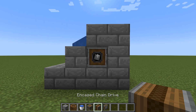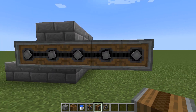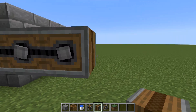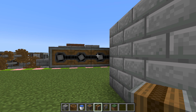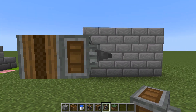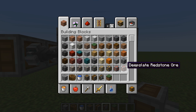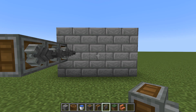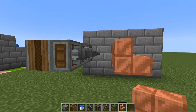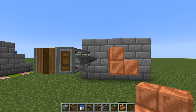Take an encased chain drive, place that onto it, and put five in a row coming off from the side. Then come around the back of these chain drives so that you're on the other side, and place your mechanical drills facing in towards where these blocks are. On the opposite side of that you're going to need to place some stairs — it doesn't really matter what stairs you're using, I'm going to use copper. Make sure there is a one-block gap between your drills and your stairs — that's where the cobble is going to form later on.